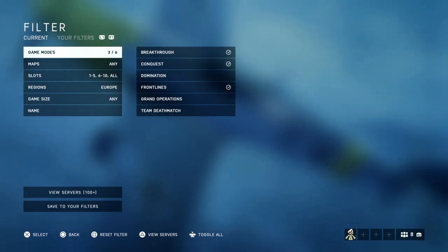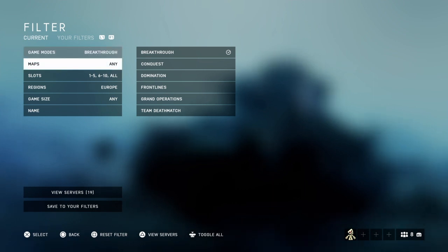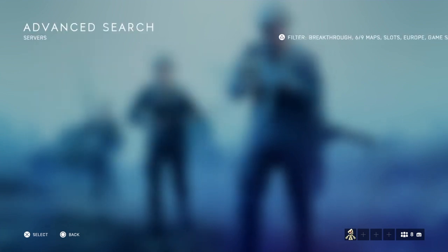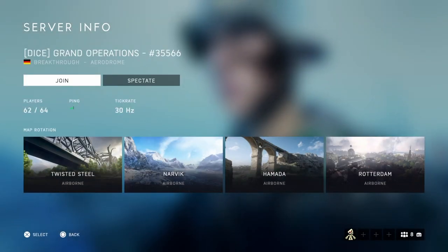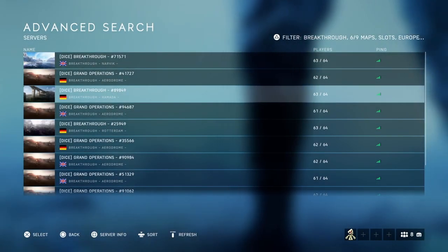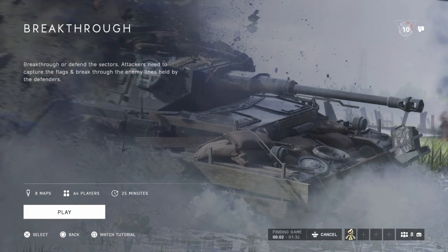Before jumping in, the advanced search or server browser lets you search for specific things - like filtering by map if you want to play Breakthrough on certain maps. However, at the moment there are no custom maps in the entire game so servers are all doing the normal map rotation. There isn't much point going in, but if you're having trouble matchmaking it's an option.